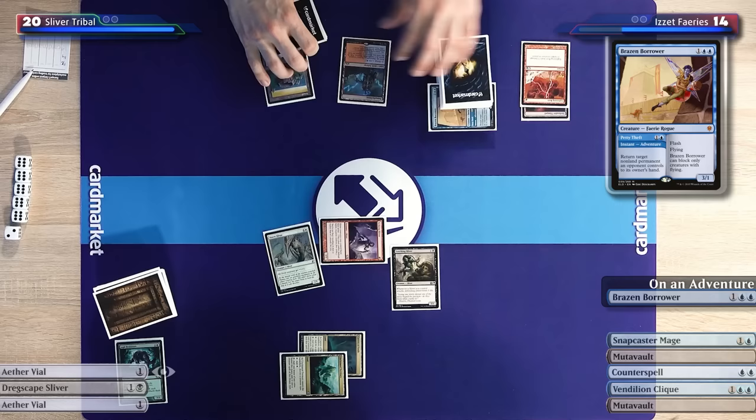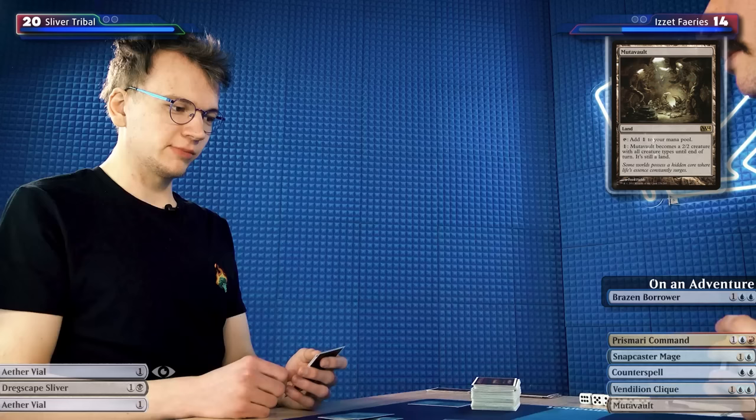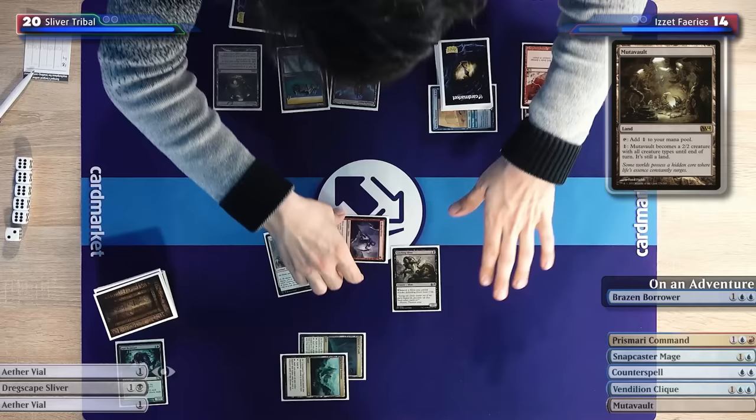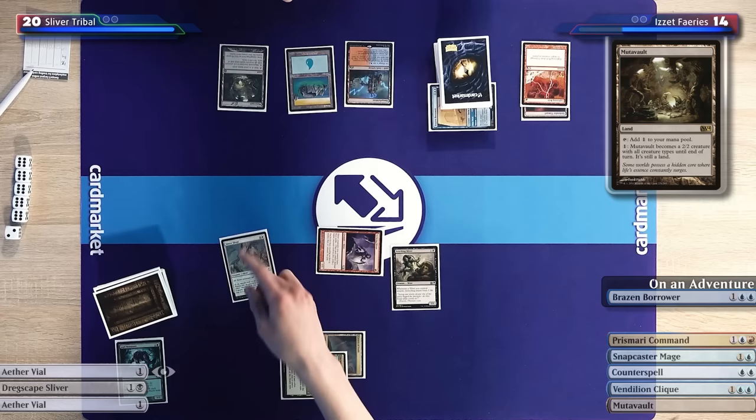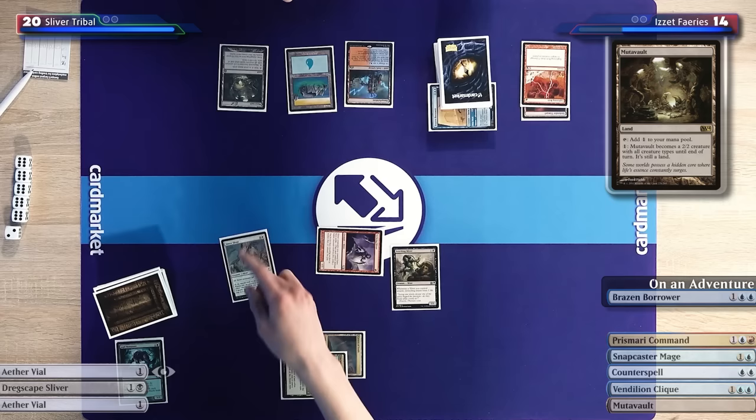I'll untap, draw, and play a Mutavault. Oh no, that's a Sliver! M15 had some Slivers that affect others. It's currently a 3/3. The Sinew Sliver does affect the Mutavault, but the Cloud Shredder Sliver, Leeching Sliver, and Dragscape Sliver do not — only the Sinew Sliver pumps it.